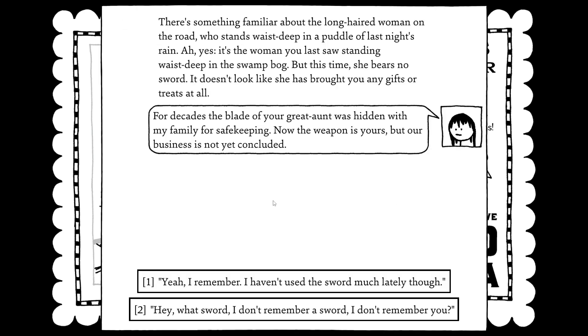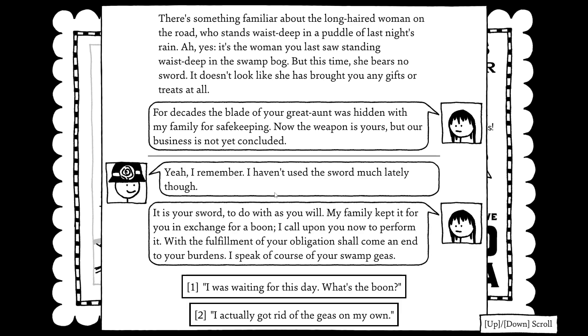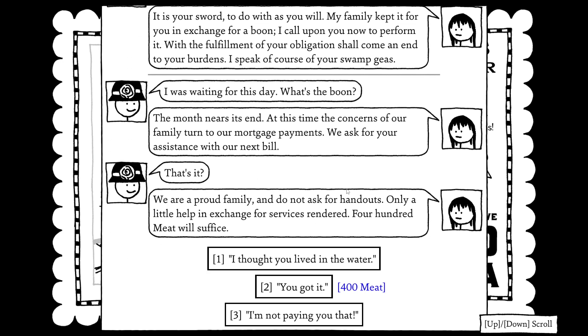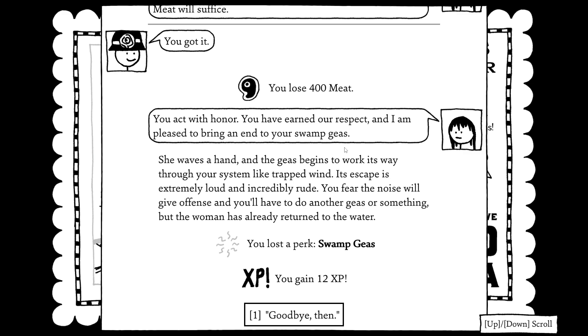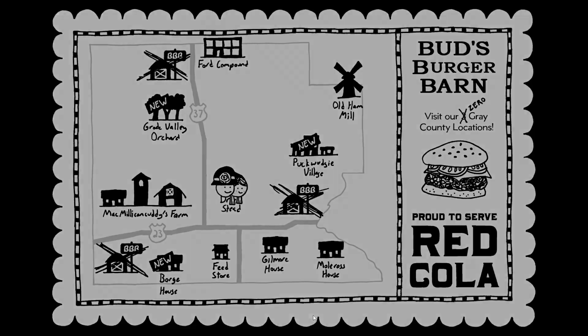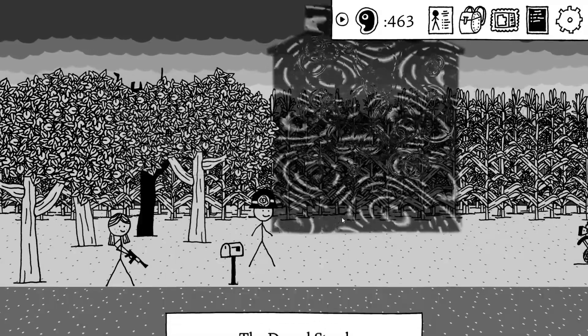I'm familiar with the long-haired woman on a road who stands waist-deep in a puddle of last night's rain. It's the woman I last saw standing waist-deep in a swog bog. This time she bears no sword. 'For decades, the blade of your great aunt stayed in our family for safety. Now the weapon is yours, but our business is not yet concluded.' The boon — month nears its end, concerns of our family turn to mortgage payments. 400 meat will suffice. You got it. And I am pleased to bring it into your swamp geese. We already got rid of it, but I'm still just going to get rid of it anyway.